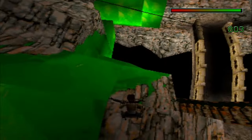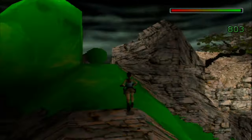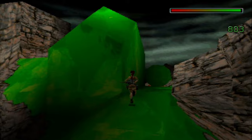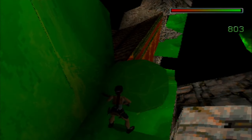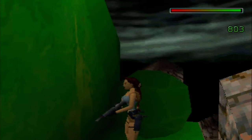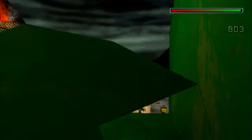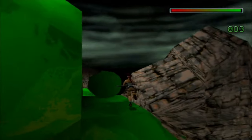Jump up here — there's a boulder, literally a green boulder that's obviously gonna come down at some point, probably not this way though.